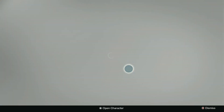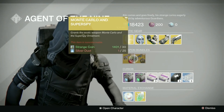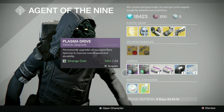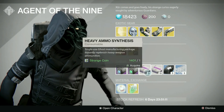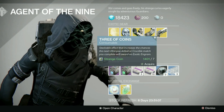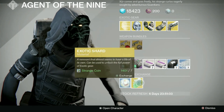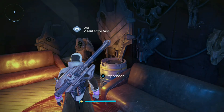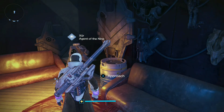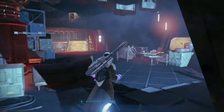For everything else this week we have the weapon bundles — the Monte Carlo and Suros Regime. We have the Plasma Drive, Emerald Coil, three heavy ammo for one strange coin, ten for three strange coins, glass needles, Mote of Light for strange coin exchange, and finally exotic shards. Anyway, I hope this gives you an idea of what to get this week. Drop a like on the video if you enjoyed, subscribe for future Destiny and Destiny 2 content — thank you so much for watching, and peace.